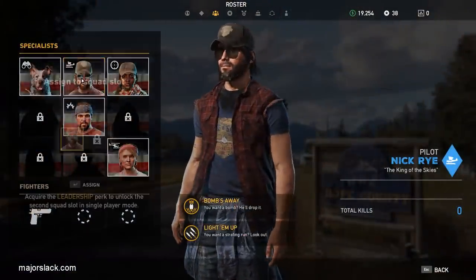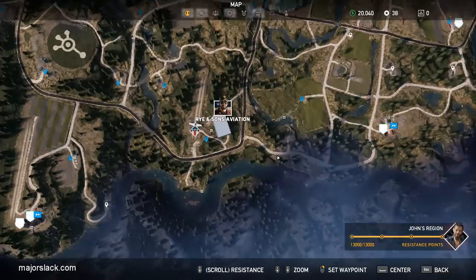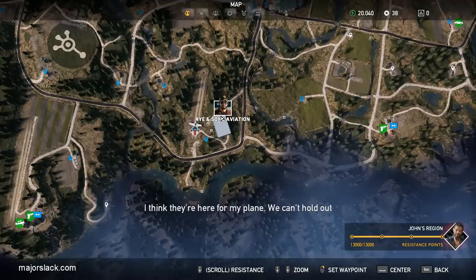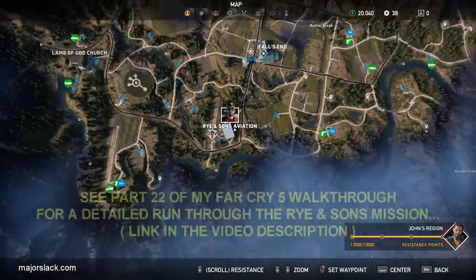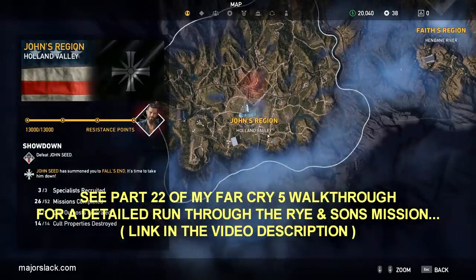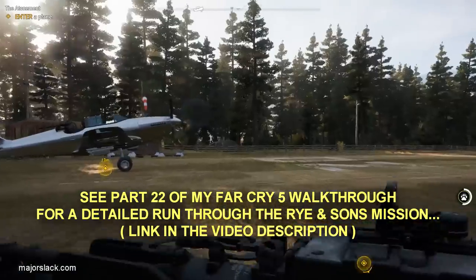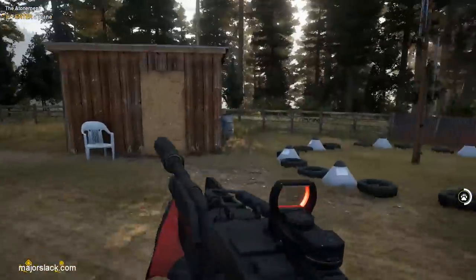Now, keeping that all in mind, let's talk about the two guns for hire strategies, starting with Nick Rye. First of all, how do you get Nick? Go to the south end of Holland Valley and find a location called Rye & Sons Aviation, and you'll hear a distress call. Go there, clear out the bad guys that are there, talk to Nick, and Nick is going to give you a mission to rescue his plane from the Seed Rant. Once you bring the plane back, you're going to have to fly through a whole bunch of hoops. Nick will become your gun for hire and you can use him anytime.